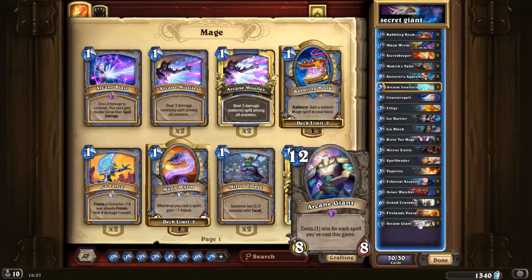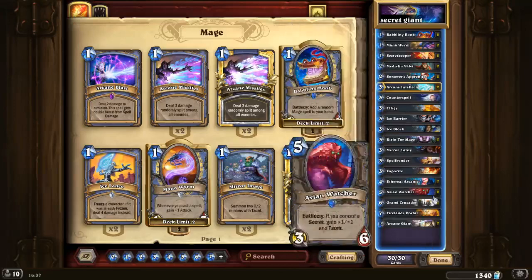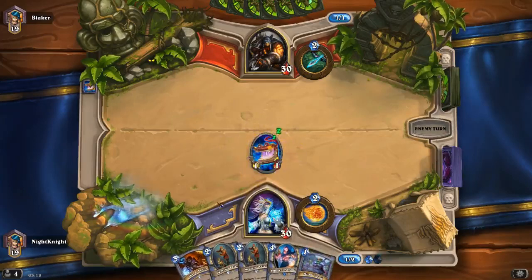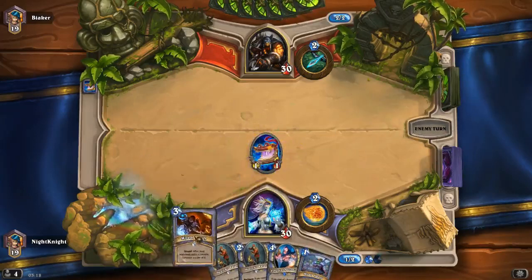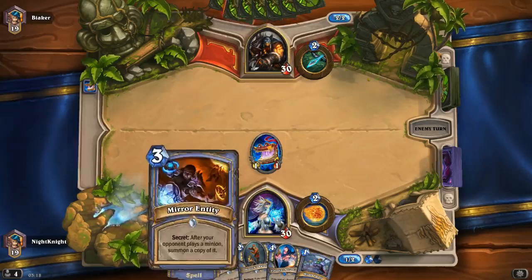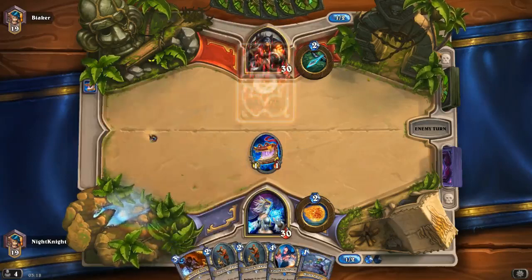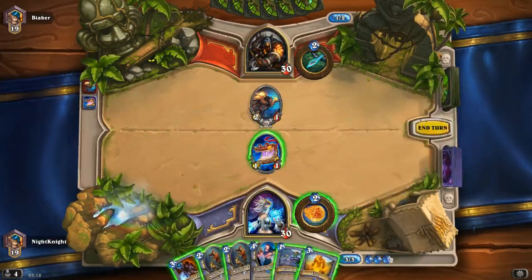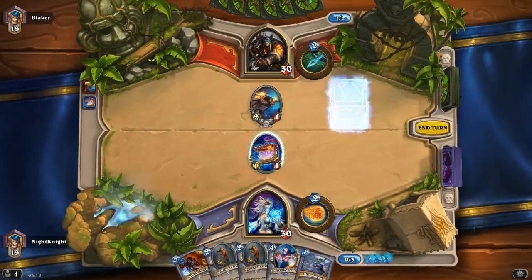So that's the deck — let's take it for a ride. I play the Babbling Book in order to save the mana to use the effect later, maybe with Mirror Image. Okay, so this deck is all about secret synergy and secret effects. I'll play Effigy because he cannot trigger it, and next turn I can use the effect on my Ethereal Arcanist or Medivh's Valet.